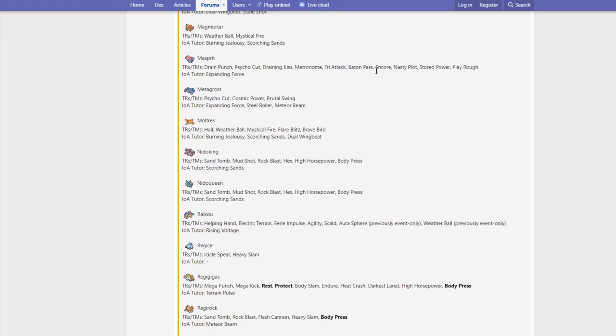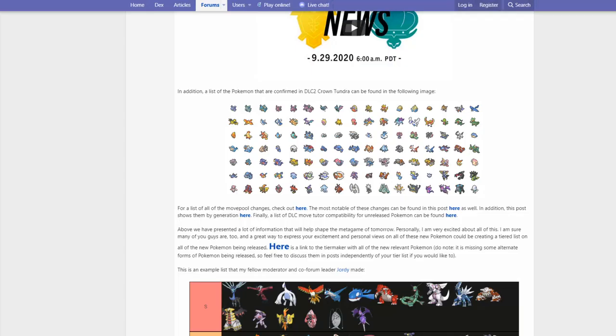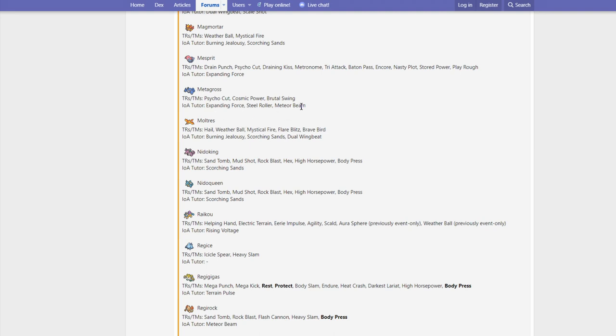Metagross gets Psycho Cut, Cosmic Power, Brutal Swing, Expanding Force, Steel Roller, and Meteor Beam. I could see Special Metagross being a thing — we saw it use Steel Beam in the trailer, so Steel Beam should have been listed there. Metagross is honestly pretty terrifying in the format. I think it's going to be a great Dynamax Pokemon, but we have to see — there are a lot of things that could check it, like Special Dragapult. Weakness Policy Metagross is probably going to be really terrifying. If it had a way of speed boosting, I'd be even more terrified of it.